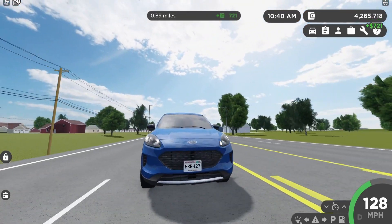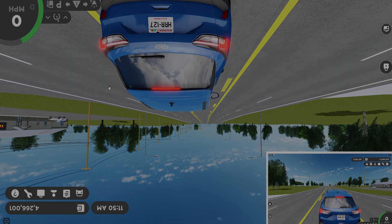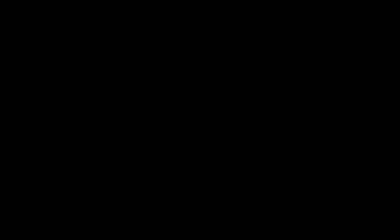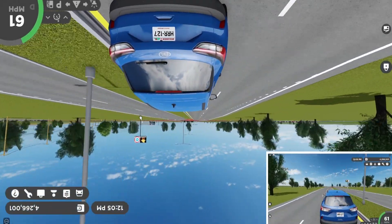Otherwise, let's jump into it. All right guys, I've actually now flipped my screen. I'll put a little video on screen showing you guys how you can do this for yourself if you want to do this challenge. But yeah, this is what Greenville looks like upside down.